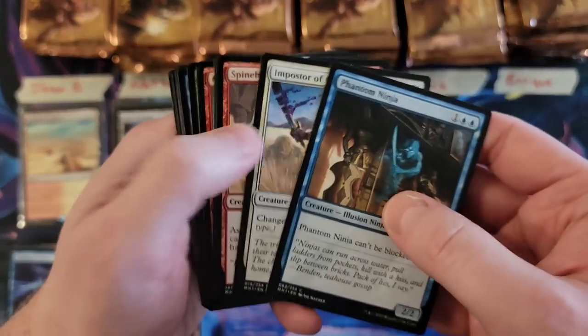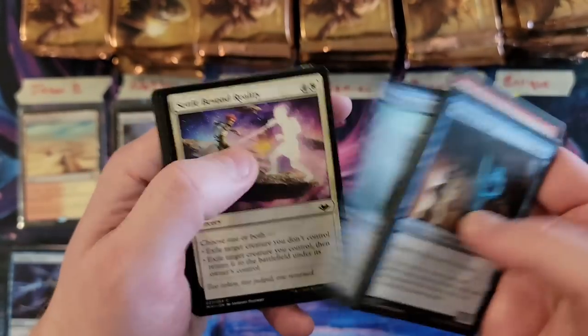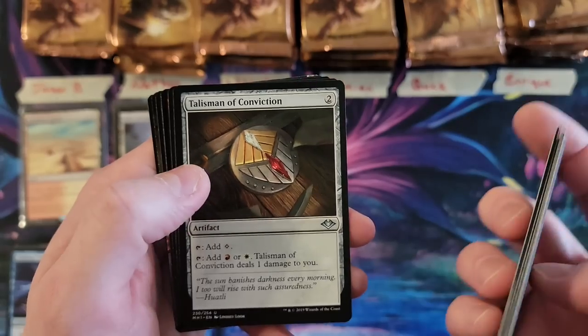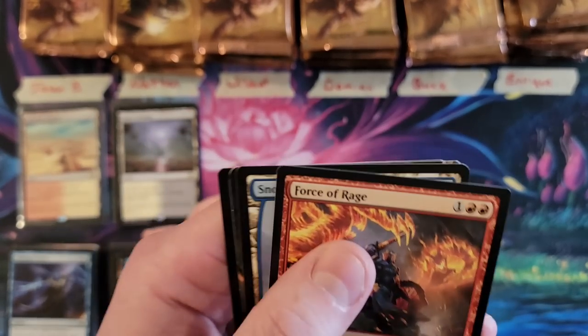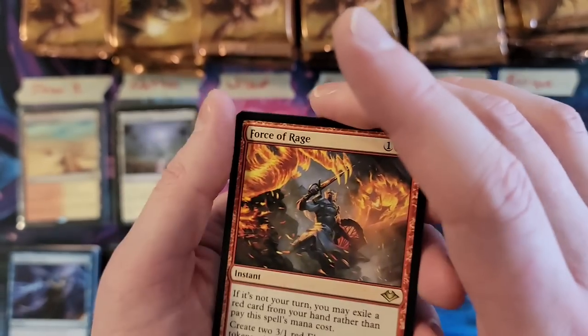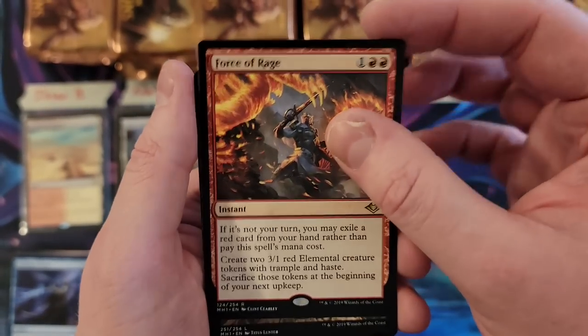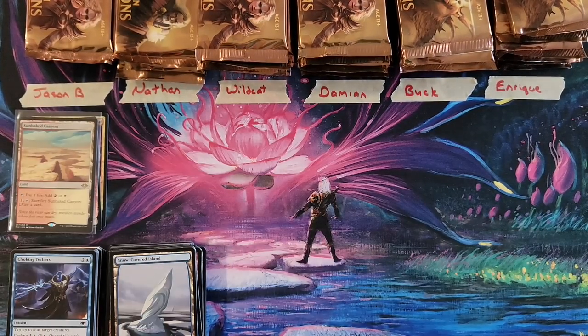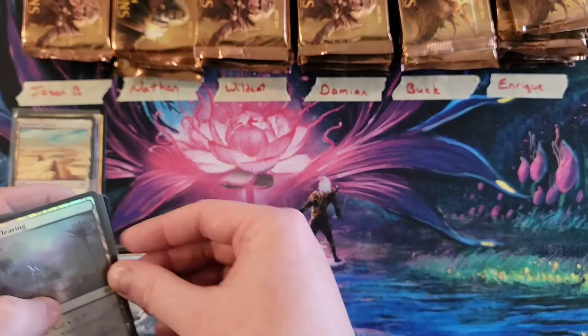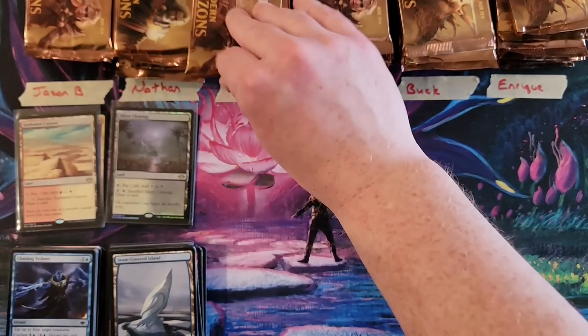This has a foil one, so we do have two Horizon Lands down. Talisman of Conviction — very nice. That's a good step. And the Force of Rage — okay, for our first of the forces. Not the one we're looking for, but you're not always going to get them. We're going to put that Silent Clearing back on top.